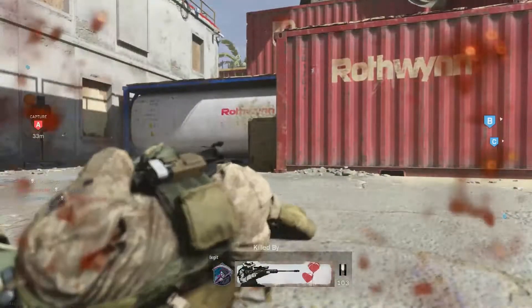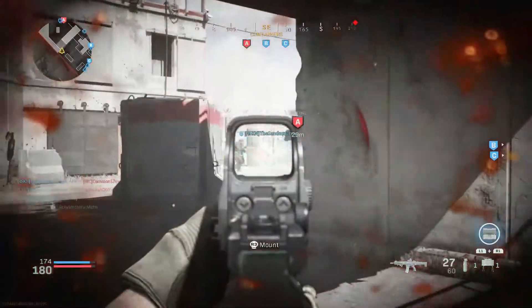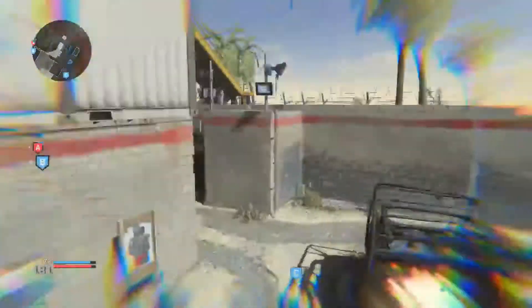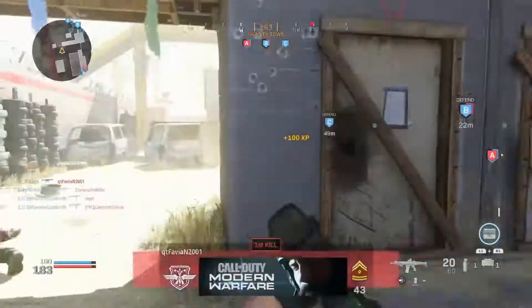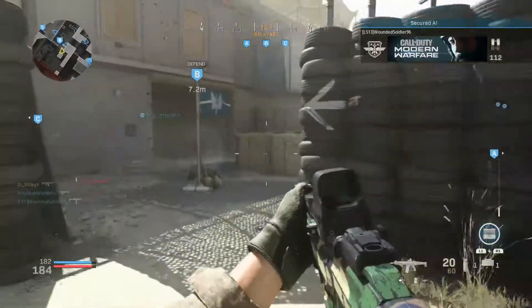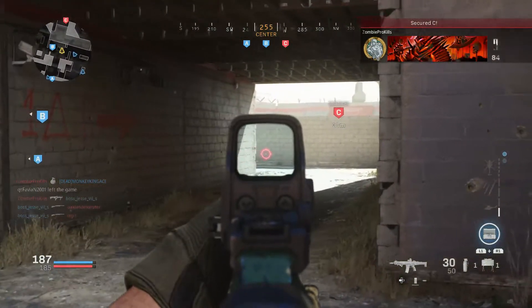Definitely helping us capture the flags. Someone just shot me right there, but it's all good. I'm just making sure we capture B. My teammates can hold off A or C — I'm responsible for B. Let me have one man on B, everybody else handle the rest of the flags. I know they're trying to take B right now. I hit 50 kills right there, which is intense. That is crazy — that's half of a hundred on a Modern Warfare game.